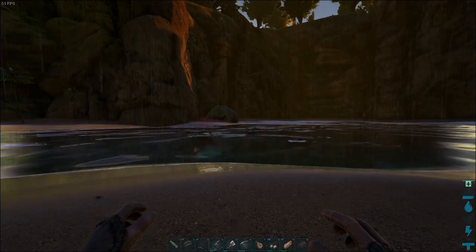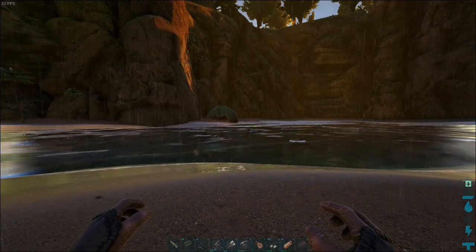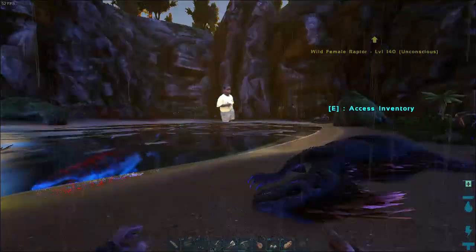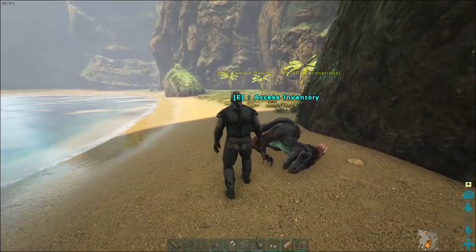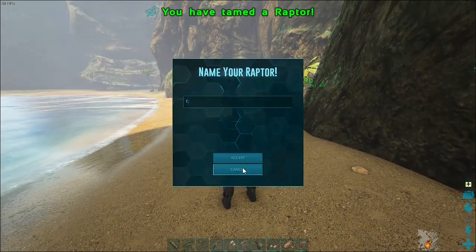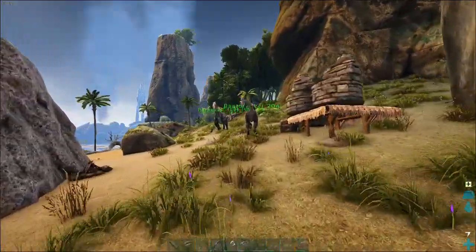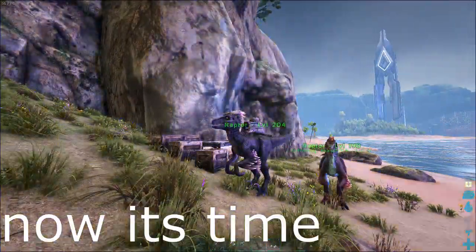It really looks terrifying from this close - I realized it was an alpha megalodon, and there is that big finger dino too. I did the usual drill while waiting - those who've seen the previous video know what I'm talking about. The raptor was ready and I safely took it to my base.